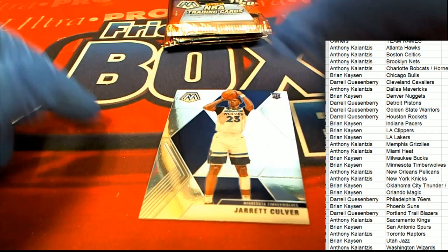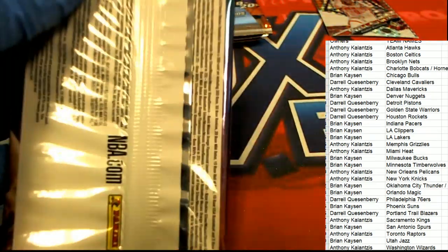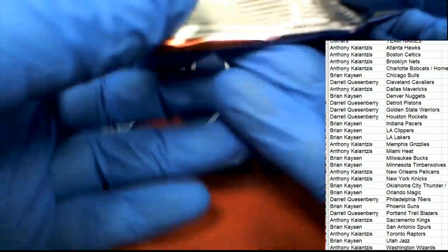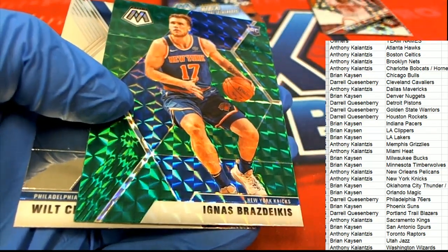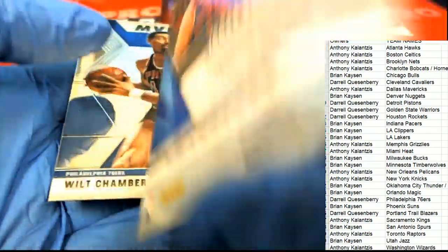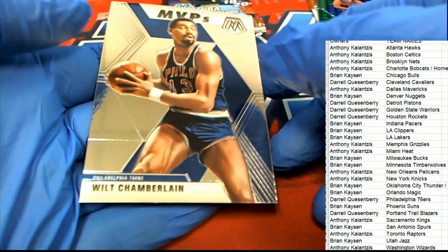Here's a Jarrett Culver, a rookie. Let's hit a big one — good luck everyone. Kevin Love, green for the Knicks — rookie. Very nice, New York — rookie card right there.